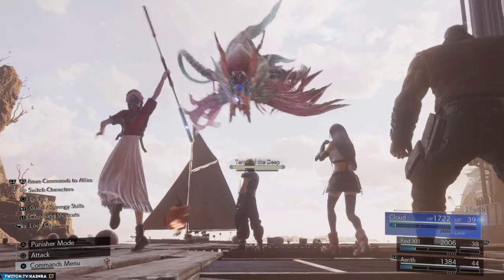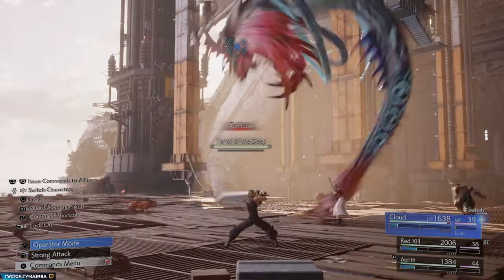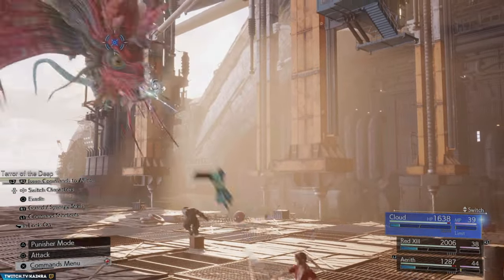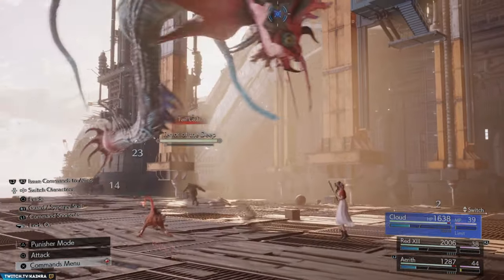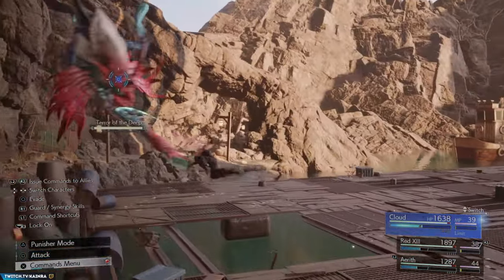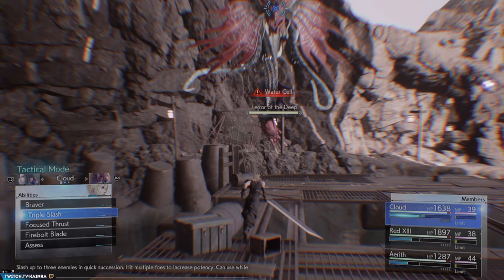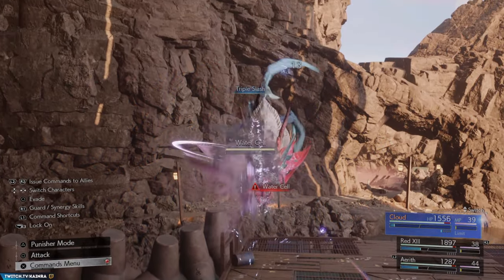The combos were very complicated at first and some things I realized only after a couple of playthroughs. So in this video I want to show you the basics — how to properly execute combos for every character available so far, because we don't have Cait Sith yet. I will also show you some general tips, useful items and spells that will make it way easier for you to get the hang of combat.